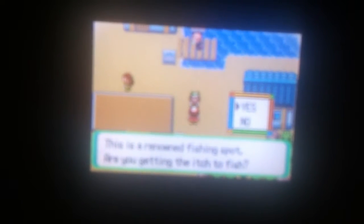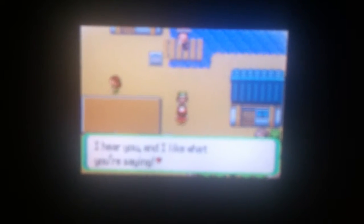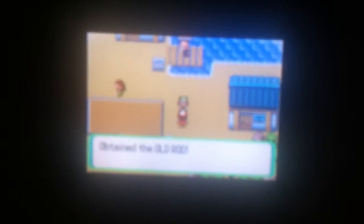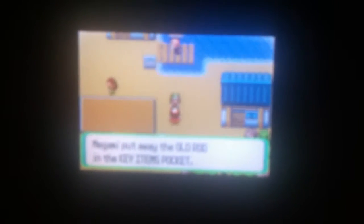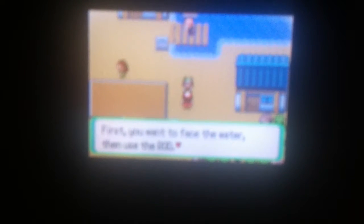Let me talk to this guy. This is the renowned fishing spot. You getting the itch to fish? Yes! I'll give you one of my fishing rods, then I'll give you this little slip of paper — that's the coordinates for a live local fishing spot where you can get tons of fish. Wink, wink. Good luck slinging that old rod out there. And with that, we get the Old Rod. He'll give you advice on how to use it: face the water, then use the rod.